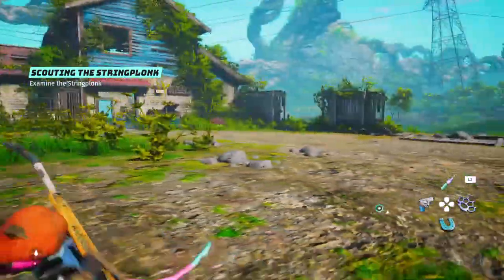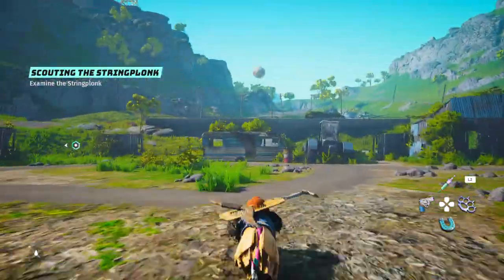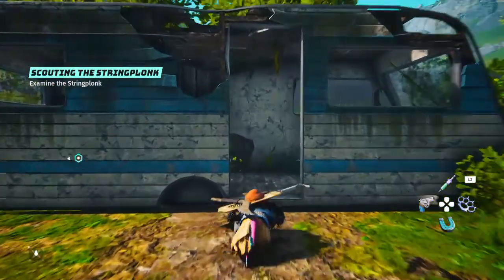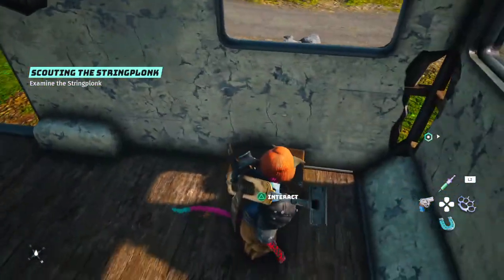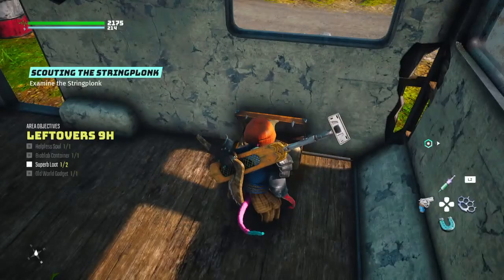Hello and welcome to Biomutant. Today I'll be showing you how to find the two superb loots in the Leftovers 9H. So the first one is actually inside of this trailer. You come into the trailer, go to the left and there's your first one. What do we get? Got a nice hat. Nice.